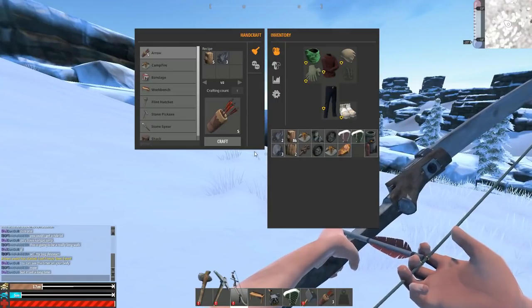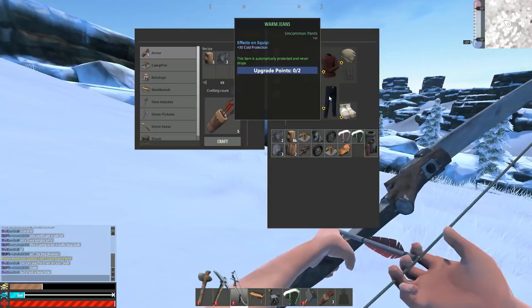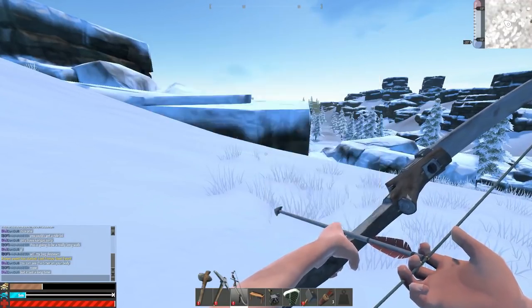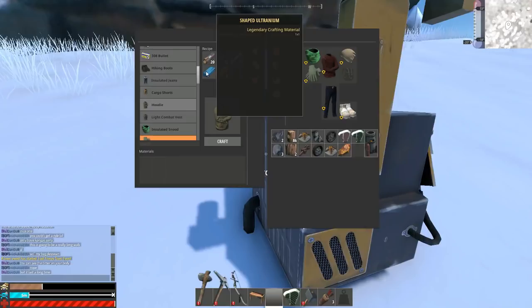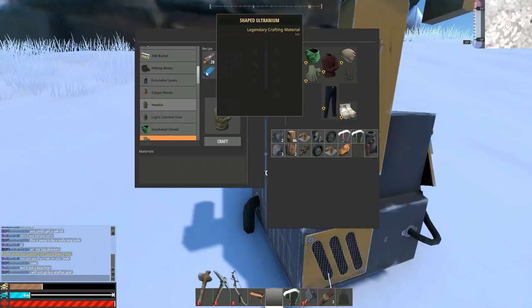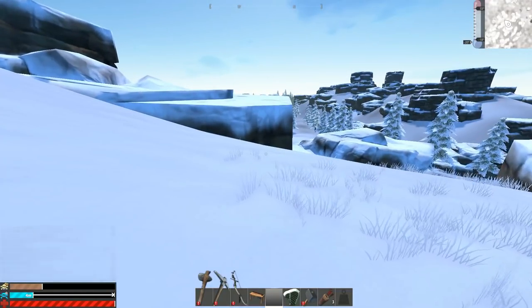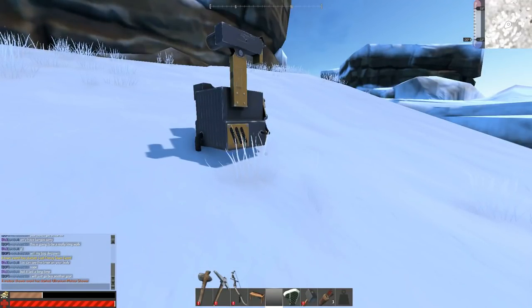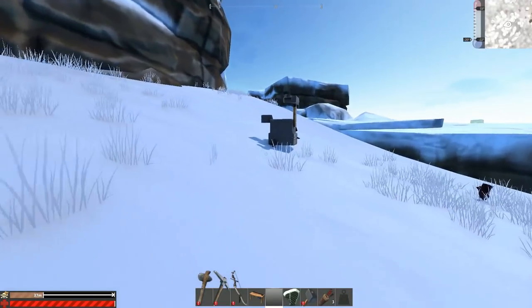For full cold protection, upgrade your wool jumper first as it's quite cheap, then the warm jeans to insulated jeans, and the cloth beanie to an ushanka. The hoodie is the cheapest option — you need one blue, get it with the titranium pickaxe, bandage up from the radiation. The hoodie gives us minus 22 protection — absolutely fine in the daytime. Very important: this is for daytime usage.